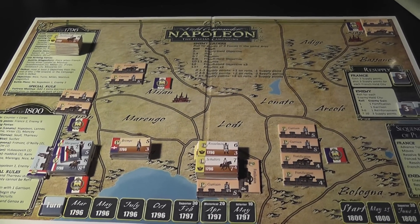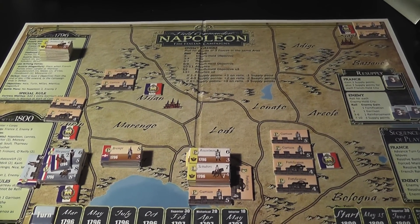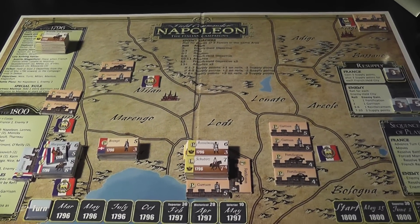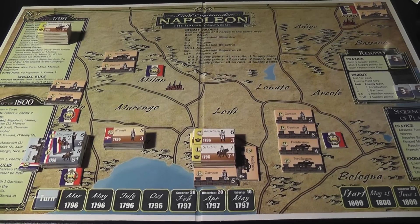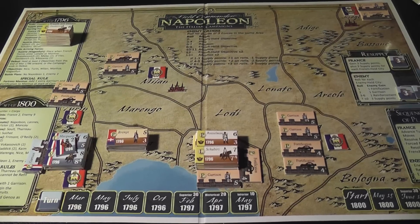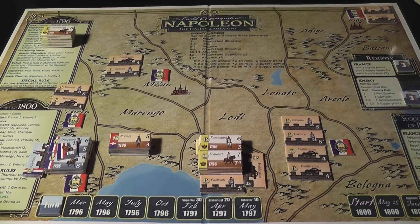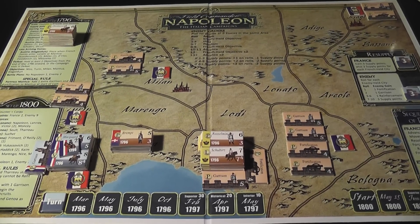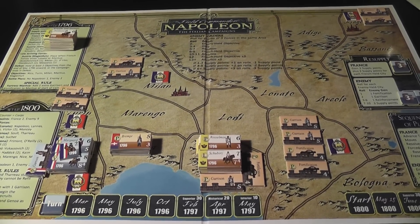The Austrians are a little disorganized — because of the orders they receive, they sometimes launch suicide attacks with small groups sent against your large army. It's an interesting scenario: the first couple of turns are challenging, and then the rest of the game gives you a good introduction to the system and the mechanics. In fact, this is the scenario the rulebook suggests as the introductory one, and I'll second that — it is a good introductory scenario.